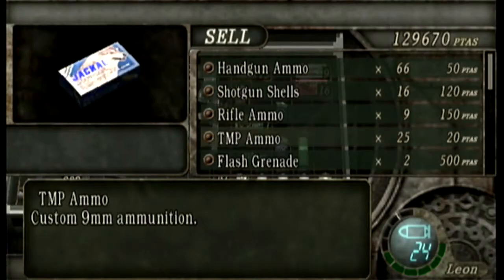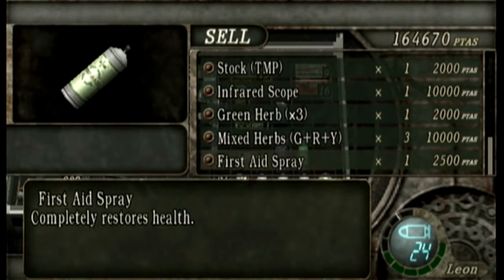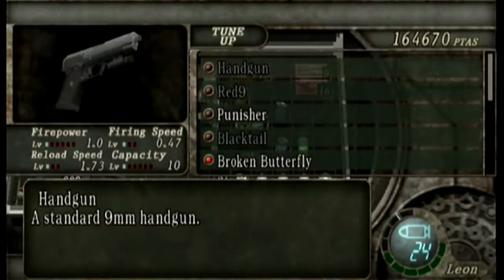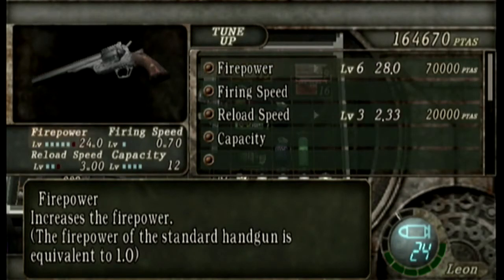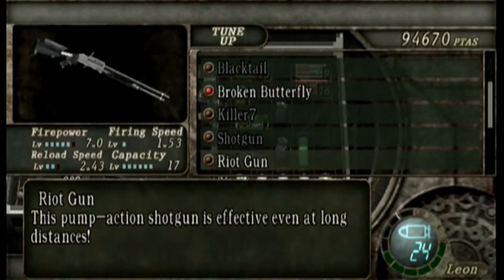And if you notice, this is where the merchant starts glowing red. I thought that was happening earlier. No, I think this is where it starts glowing red - we're outside in a village at night time. Now I've got maximum firepower for the Broken Butterfly.